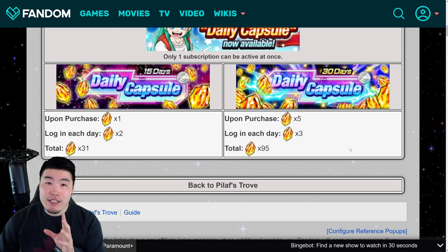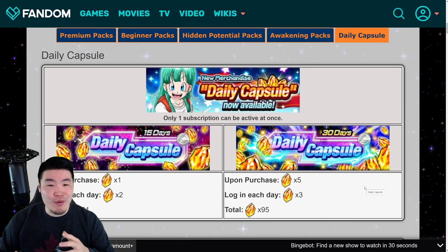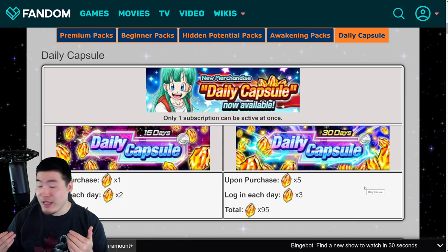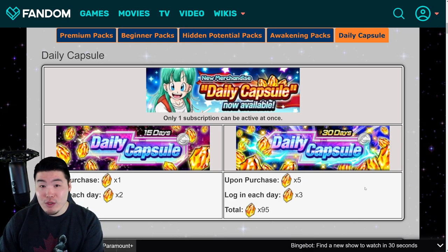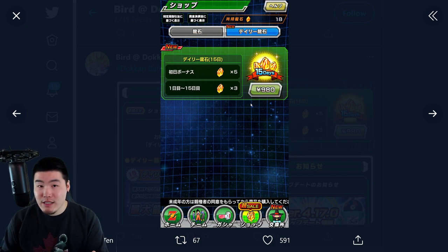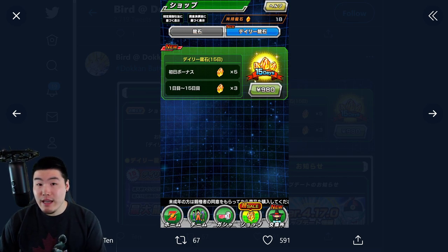This pack costs about $10 US dollars for global players — for me in Canada, I think it's $14 but the conversion is kind of weird. Based on my calculations, the global one seems much better because it's 95 stones for 30 days for $10, compared to 100 stones for 30 days on JP which is going to be $9 times 2 — so $18, or around 1,960 yen — and you're paying much more for just 5 more stones. So on a per-stone basis, the global PLOPs Trove pack seems to be the much better deal.